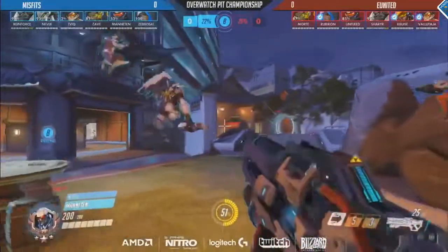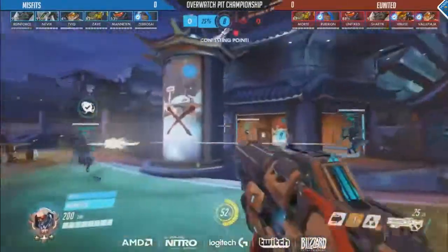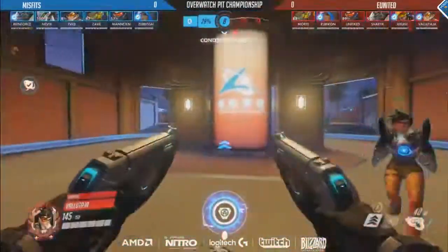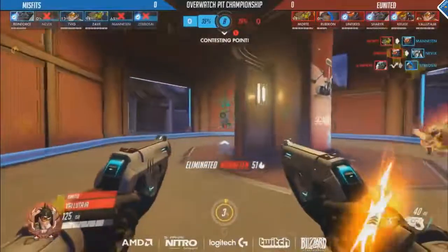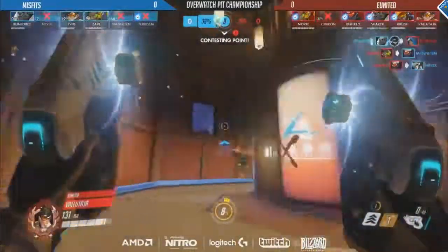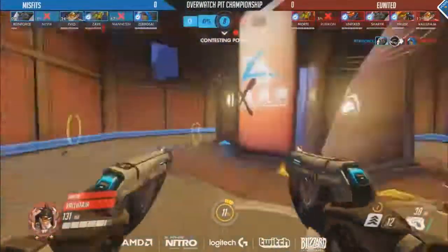Now they're going to go ahead and stall them out. They're about to tie it up on the control meter as EU United had to regroup. Volataya is once again on the point by himself, but last time he was here we saw him get taken out pretty quickly by Tepic, so he's got to be careful. It's going to be Sherek starting it up with that jump in. The Rocket boost is going to help them out. They've already gotten three kills on the side of EU United. Xavi just trying to stall out here as Reinforced gets the knockoff onto Rubicon.